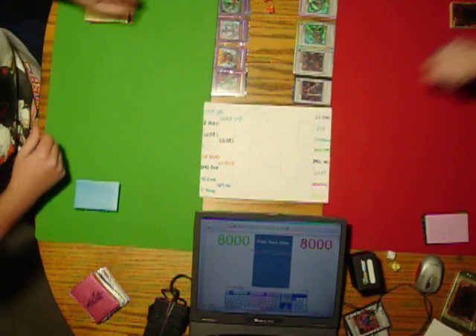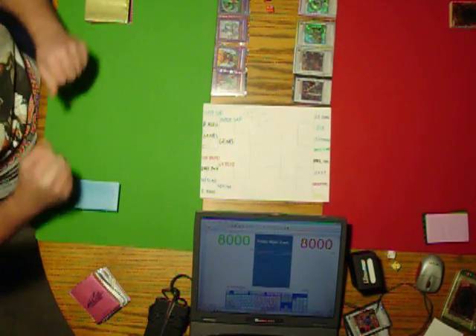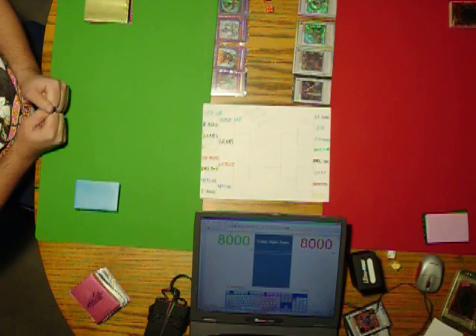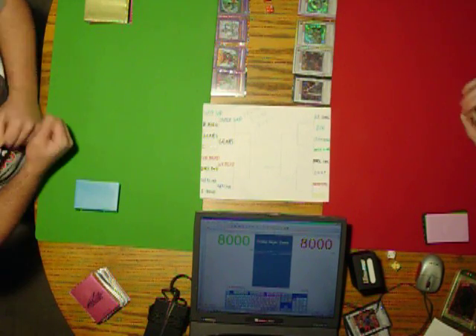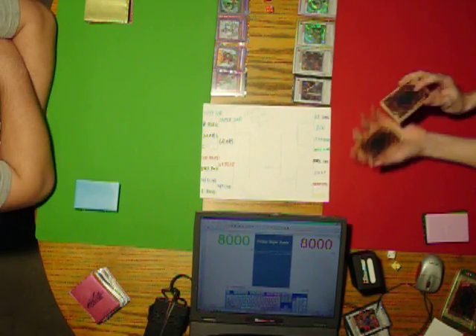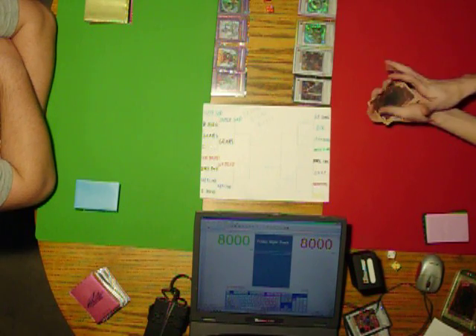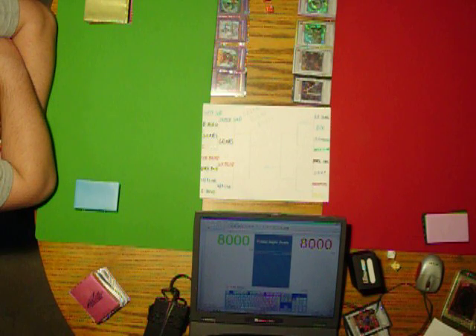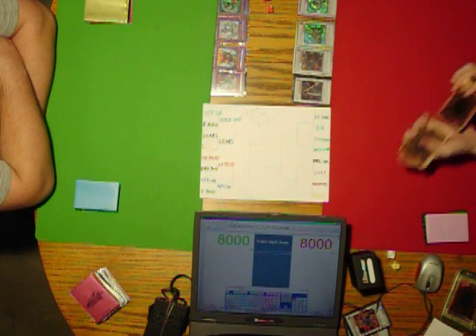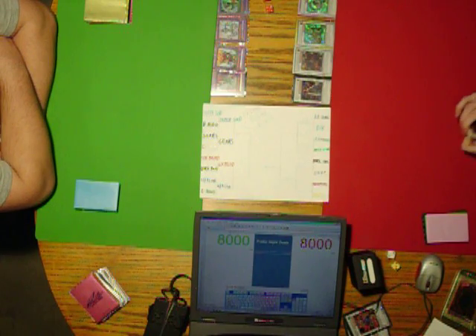Hey guys! We're finally on the second half of the bracket. This is week five of the tournament — this actually helps us keep track now! So this is LT Synchro, which is a bunch of level two monsters and they Synchro Summon. And he's got his Ice Barrier deck, which is a bunch of Ice Barrier monsters and they Synchro Summon. I call it his Lieutenant Synchro deck — Lieutenant Synch.